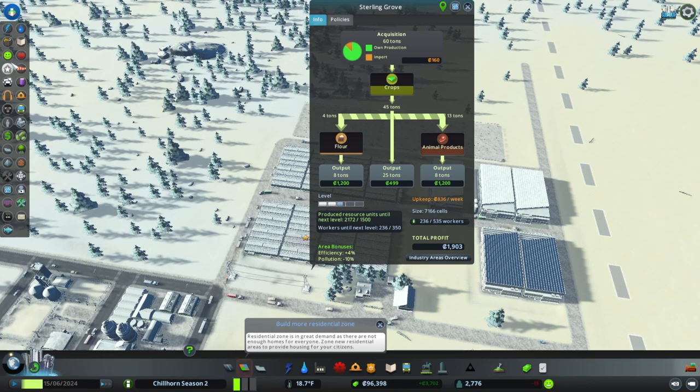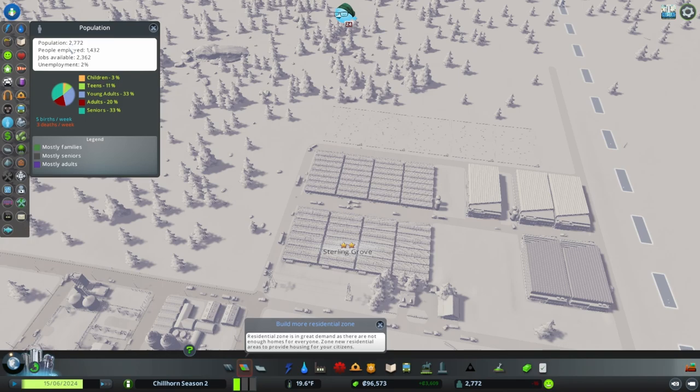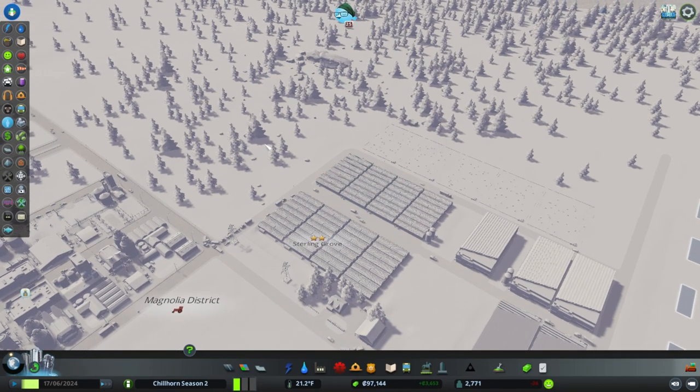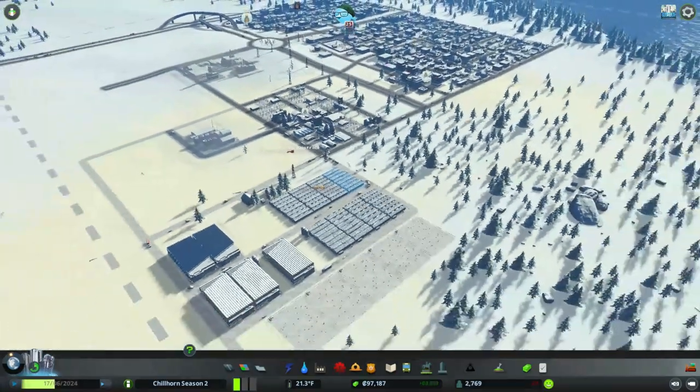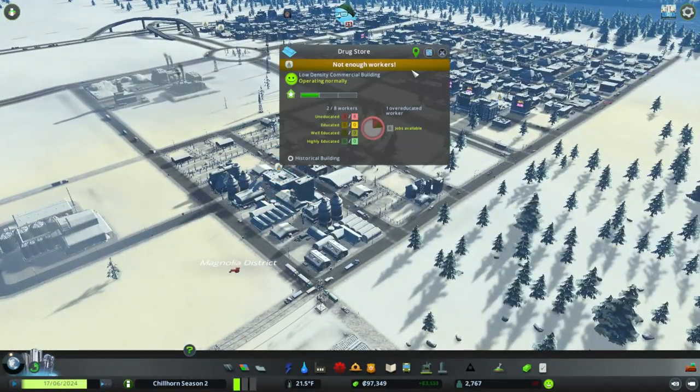Let's take a look at our people tab here - population. We can see we have 2,700 people; 1,400 of them are employed with 2,300 jobs available and 2% unemployment. So there are more jobs available than people to do the work, and that is some of what we saw last episode - we have the little worker icon above buildings indicating not enough workers.